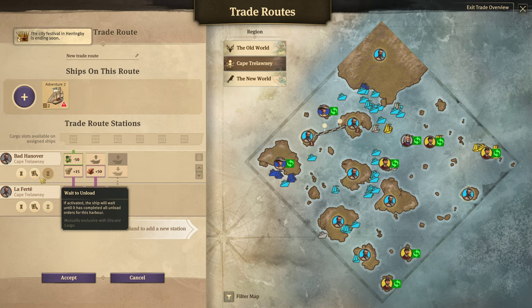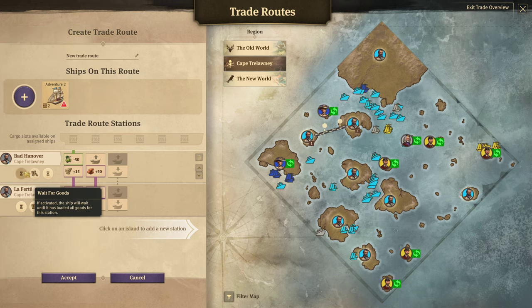The other option is wait to unload — you can't use both, you have to use one or the other. Wait to unload is similar to wait for goods: you're telling the ship to sit where it's at and wait to unload the entire amount. Again, you're tying up harbors and piers where other ships can't use them, and you're delaying the trade route. You want your trade routes constantly moving — you don't want them stopping. I don't like tying up my piers and trading posts with a ship sitting there trying to unload goods that might take forever.